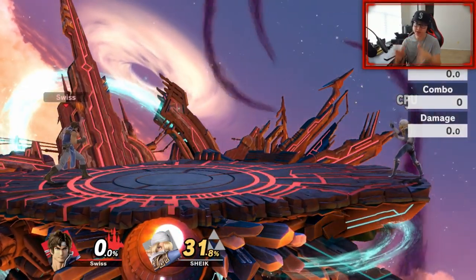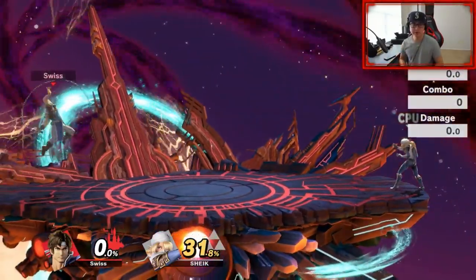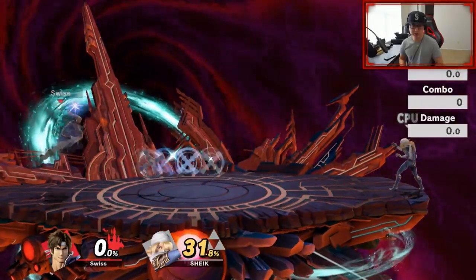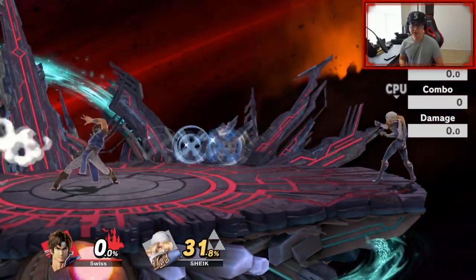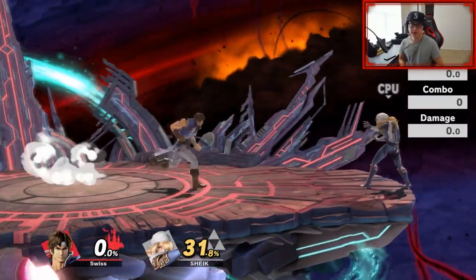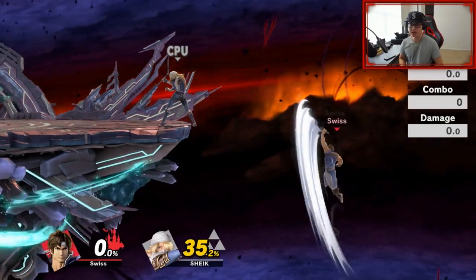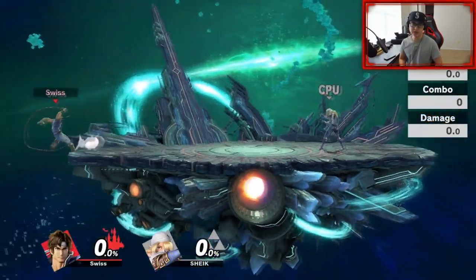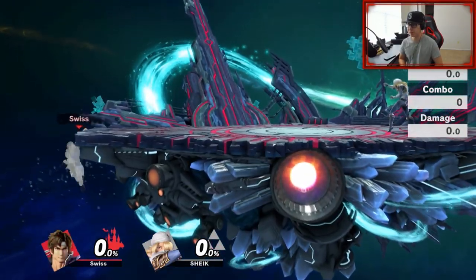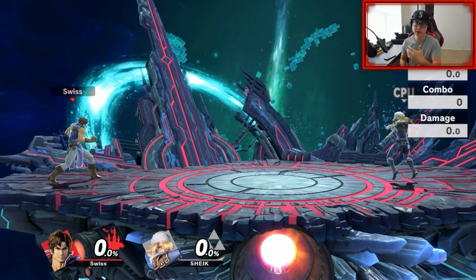Now that we know how the Belmonts work - their main thing is keeping us out with short hop aerials because of their range. At the same time they'll be using the cross, and they might use the axe as well, with holy water for edge guarding. They'll do aerials all across the stage. You won't see them go too far off stage because of their recovery limitations, so they have to be aware of that.